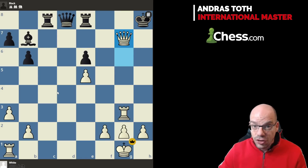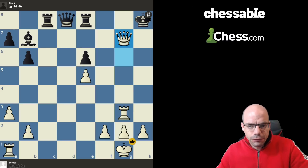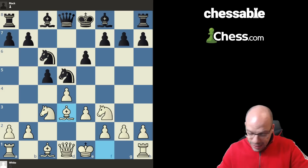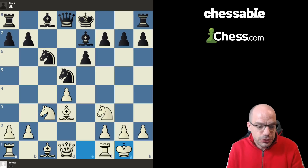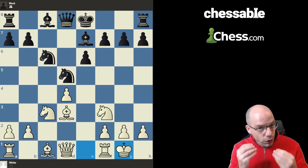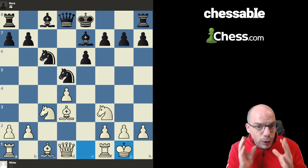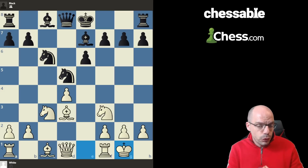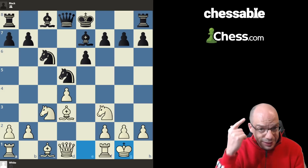It's better to play Queen b1, denying all those dirty knight jumps. Miles went Ng5, takes, Knight e4 — but now neither pin is active, so we simply eliminate the knight on e4 and conclude this beautiful game with a checkmate attack. That's how you play on the back of the IQP — take it on like a trooper. There's nothing bad about White's position; you just need to understand the strategies and what to disallow your opponent.